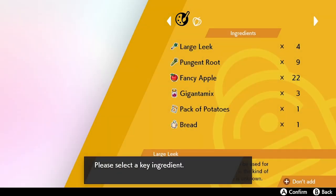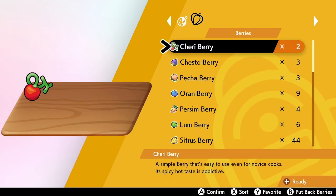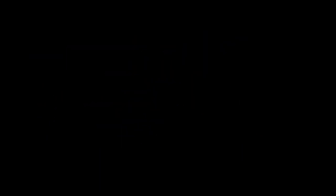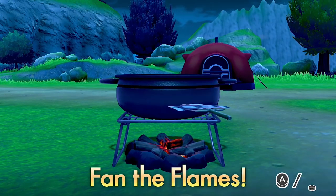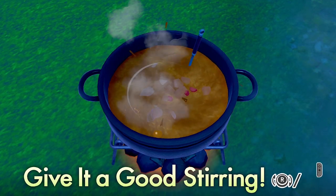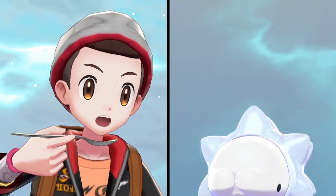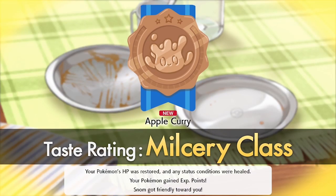Pokémon Camp is accessible throughout the main storyline, but once you've completed the main and post-games, why not spend more time here with your Pokémon? It's a really useful feature where you can interact with your Pokémon and increase their happiness through playing and cooking curry with them. The cooking part is complex, taking you through steps to prepare food with selected ingredients including berries, rare berries, and other items found in the Wild Area — carefully fanning the flames and stirring your masterpiece to create a top-level curry. There are over 150 curry recipes, so why not become a Pokémon Culinary Curry Master and complete the Curry Dex?